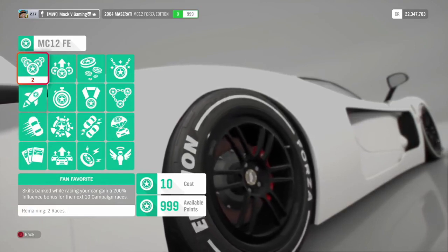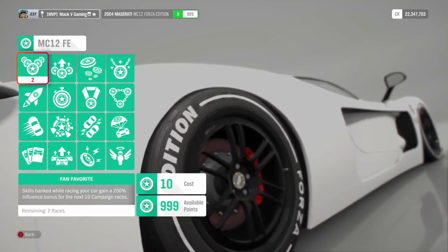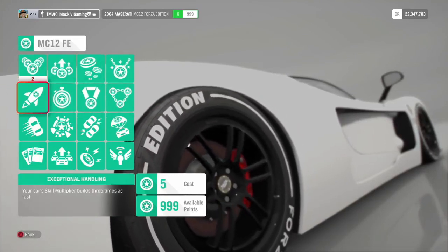As you can see here, skills banked while racing your car gain a 200% influence bonus. You really want to have all these if you're going to use this method — it's just really beneficial.